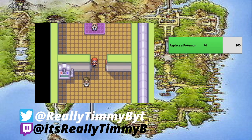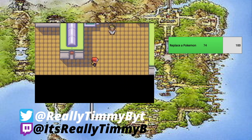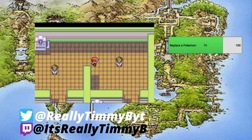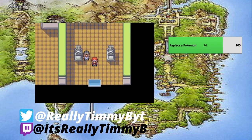That was awesome. Now as we walk out of the gym, we can lament this victory. We took down Blaine and now have seven of the eight Pokemon Gym Badges — there are eight, not nine. We are almost on our way to becoming Pokemon Champion.